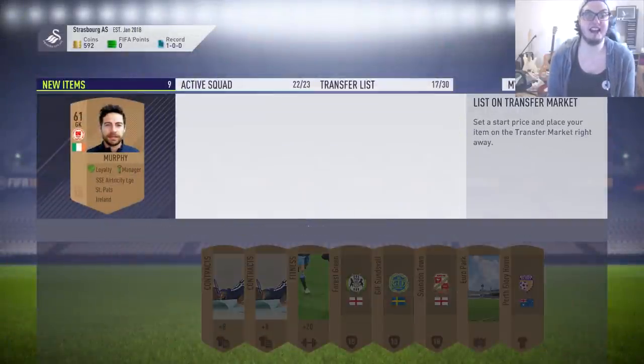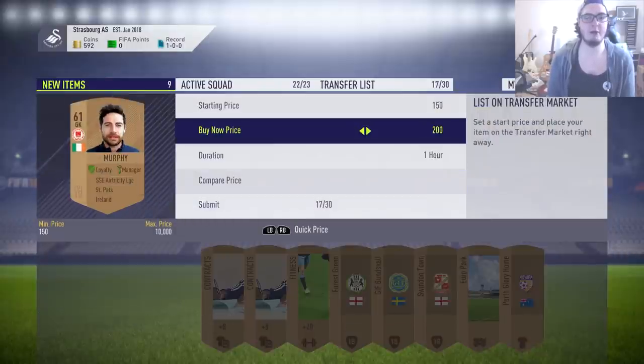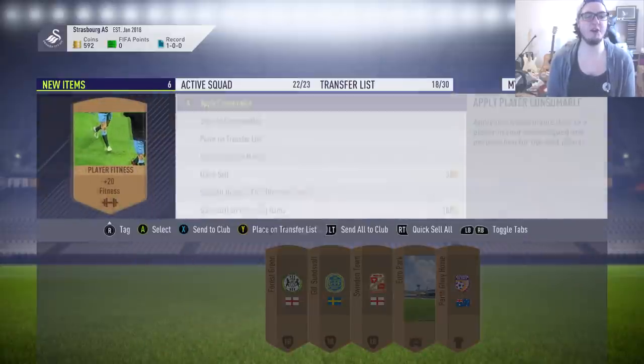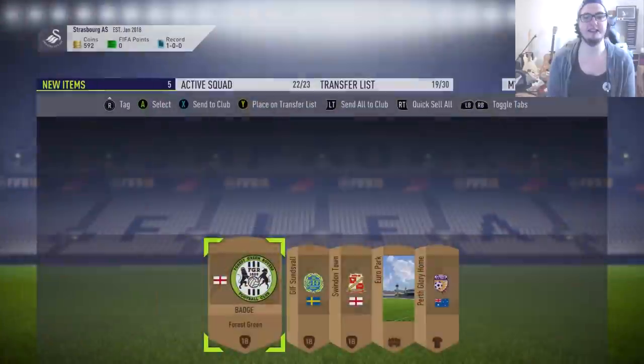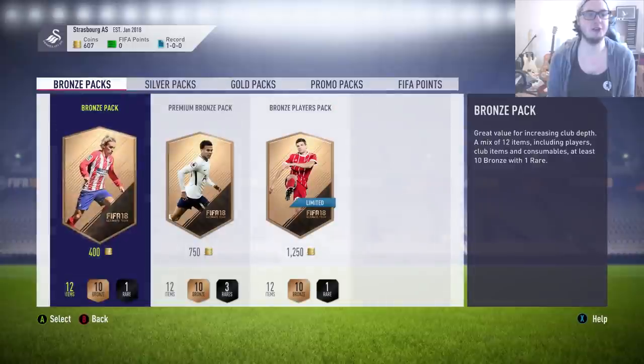Both of those guys have a chance of selling for some coins that I otherwise might've just stored in the club. This guy, however, I can't see him selling - he's very unlikely to sell. We'll keep the contracts, list up the fitness again, and then all the badges, kits and stadiums we will just ditch for those few extra coins - literally like 10 extra coins we get there.